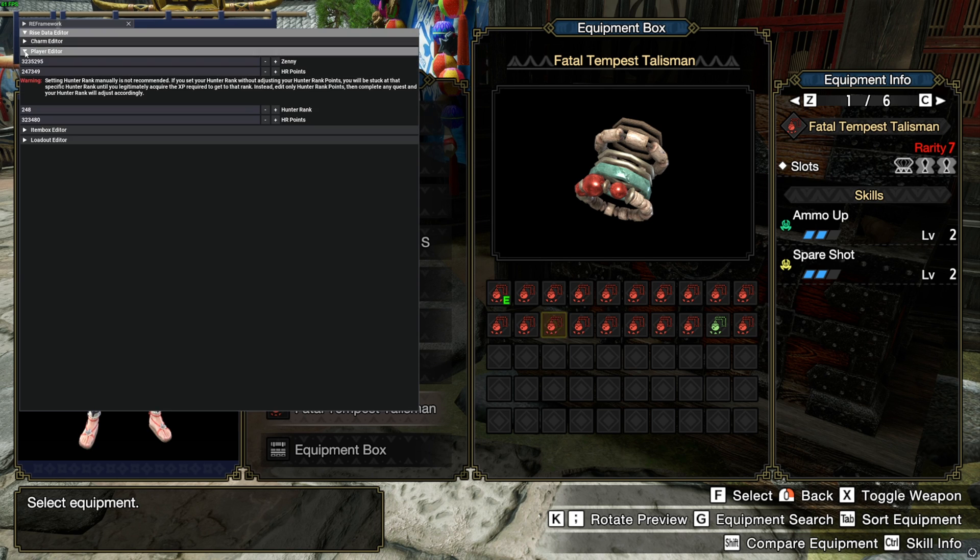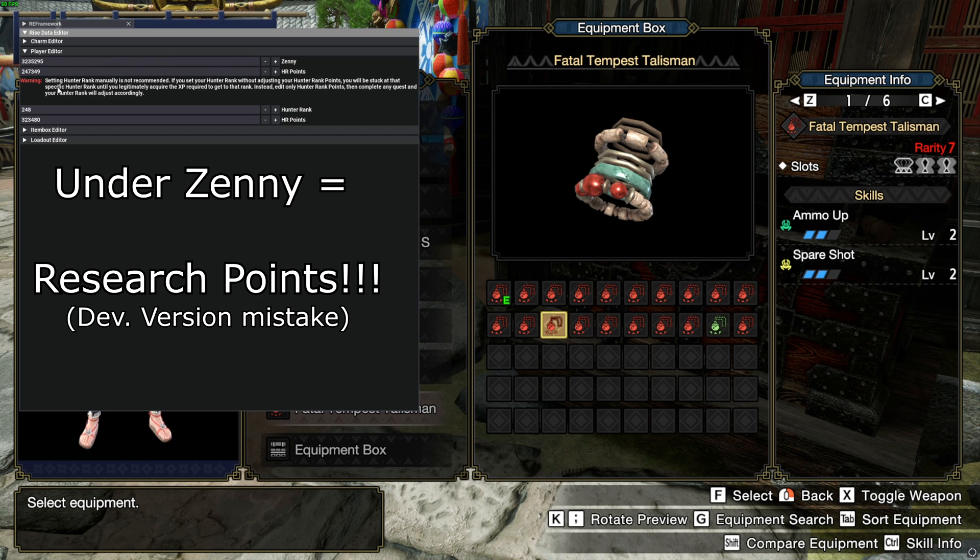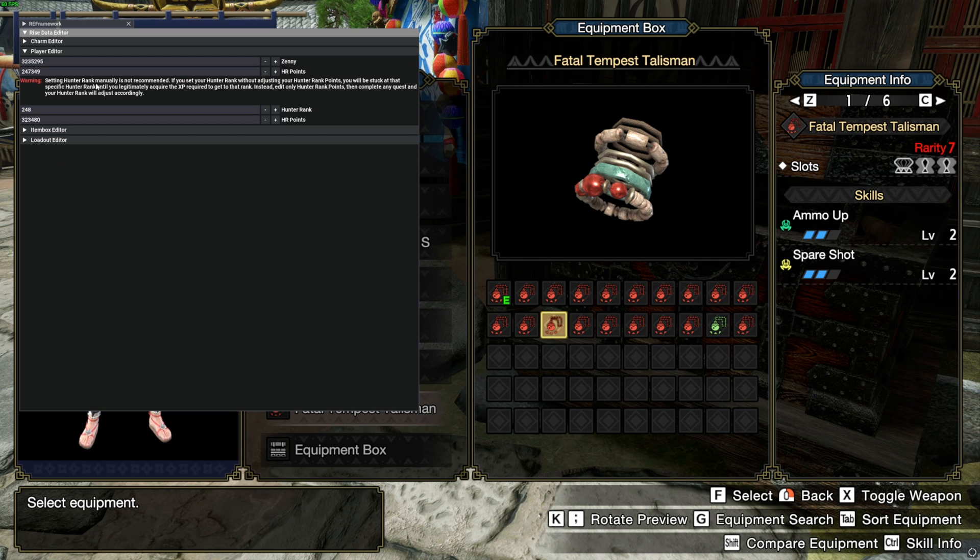Now for the Player Editor — pretty much self-explanatory. Zenny you just edit your Zenny; Hunter Rank points you just edit your Hunter Rank points, but be careful. Read the warning: setting Hunter Rank manually is not recommended. If you set your Hunter Rank without adjusting your Hunter Rank points, you'll be stuck at that rank until you legitimately acquire the experience points required. Instead, edit only your Hunter Rank points, then complete any quest and your Hunter Rank will adjust accordingly.